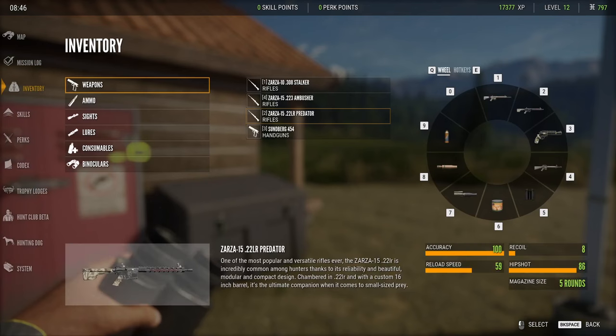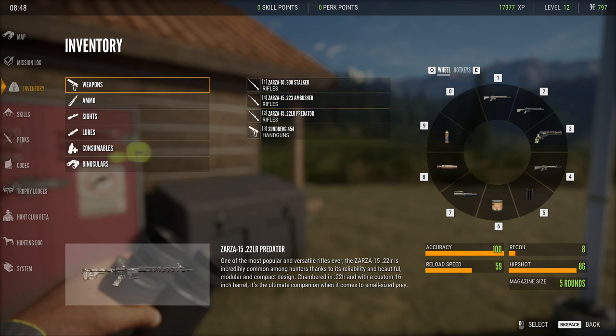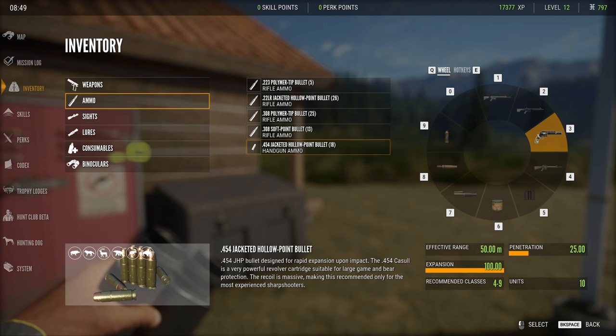The inventory we're using today — I did buy an additional gun bundle pack because what you start off with is just bad. I bought the modern rifle pack. So we've got a .308, a .223, a .22 LR to pop rabbits and turkeys no problem, and then this close-up protection gun that shoots these chunker expansion rounds — 100% expansion. You basically have to be sniffing the animal's butt to use it, but it packs a punch.